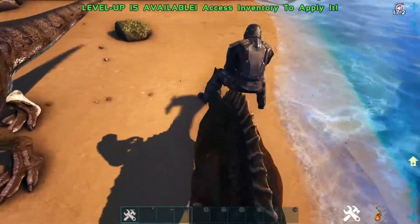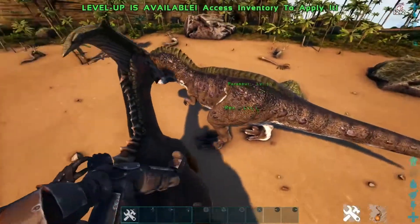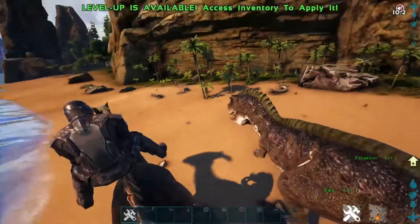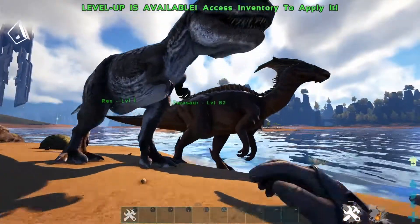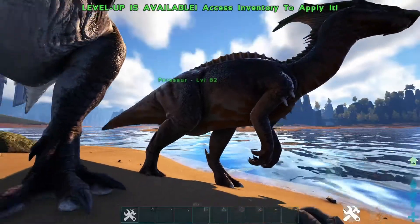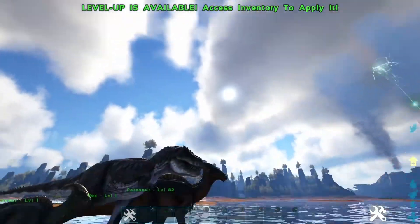This is size three. In case you couldn't tell, it also makes my character bigger when I ride the creature, so yeah, that's kind of an issue. As you can see, this parasaur is now bigger than the T-rex on just the third size, and I believe the size counter goes up to a hundred so it gets pretty massive.